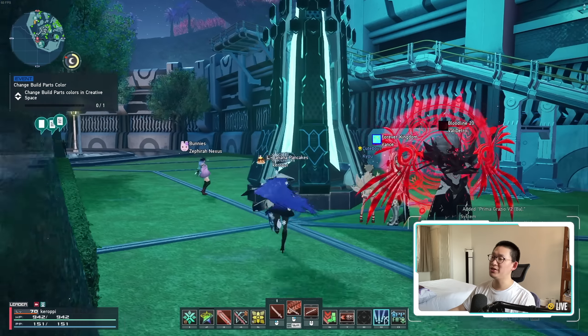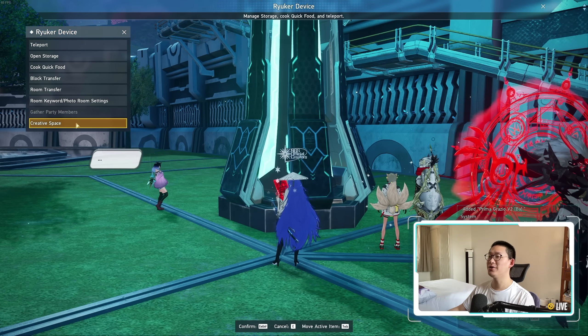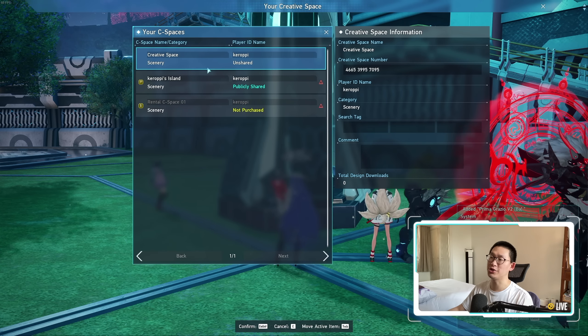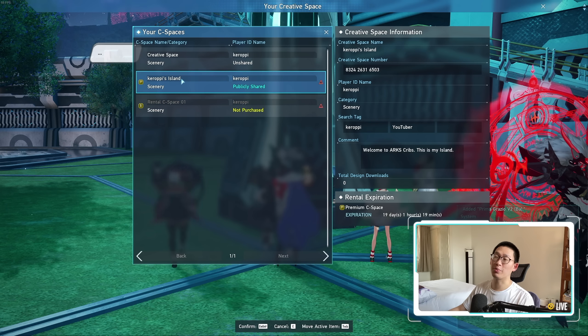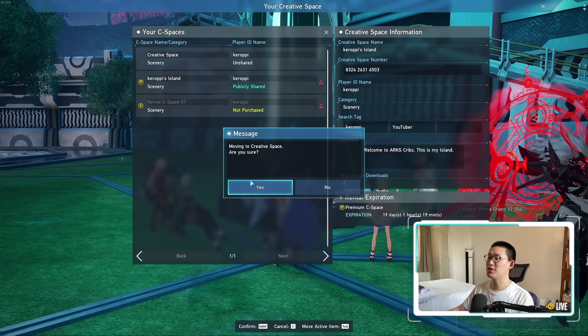So as usual, the very first thing you need to do is, of course, unlock the creative spaces, then come to the reoccur device, go to creative spaces, and select which creative space you want to go to. You can have a maximum of three. However, the third space will cost you AC — you do not get this for free as premium. If you're a premium member, you get the second island; if you're free-to-play, you only get one island. So we're going to head over to my premium island.